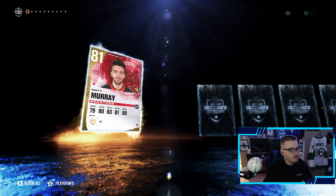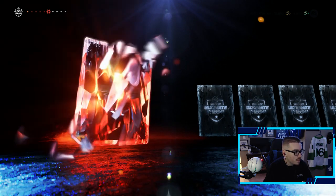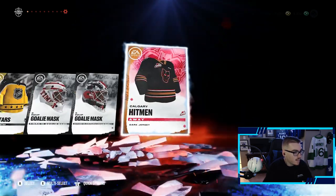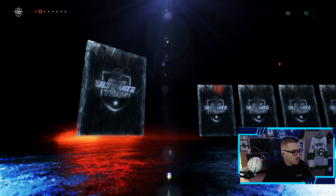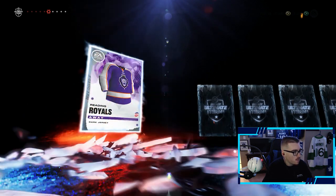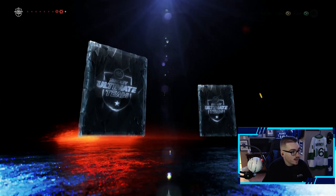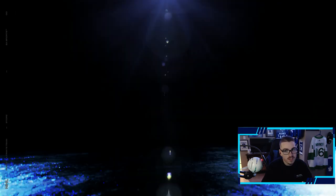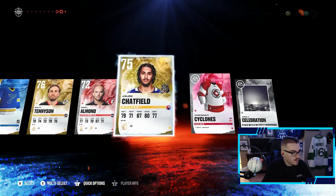Three premium packs — let's see what these can hold for us. Hopefully something good. Matt Murray — don't really need a gold tender, but it's an 80-plus, we'll take it, 750 coins, so we continue to up our coin balance. We get a 78 San Jose player and that's it in that premium pack. Two more here, hoping for something good. An X-Factor player would be amazing — it'd be sick to pull one in the series. A Kings jersey, jersey number 69, very nice. Last pack of the video — it looks like nothing: Miko Lednan and Chatfield. Alright, that's it.